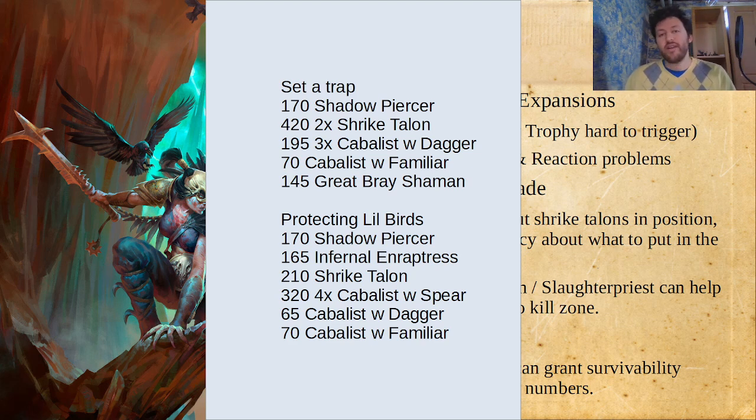I would go with a Shadow Piercer, two Shrike Talons — because if you're going to commit to this combo, you want two of your big scary fighter — then three Cabalists with Dagger, one with Familiar. I know I just got done saying Range-1 Cabalists are not good, but you need numbers to get this pull to work. Then put in a Great Brace Shaman for those pull abilities. If you want to just protect your little birds, you can get a Shadow Piercer, an Infernal Enrapturess, a Shrike Talon, and then four Cabalists with Spears. Those are the actual good ones — they do pretty respectable damage for 80 points, and your opponent getting minus 1 attack gives them a lot more staying power than they'd normally have. You should just know that Corvus Cabal do have a bit of a ceiling to them.